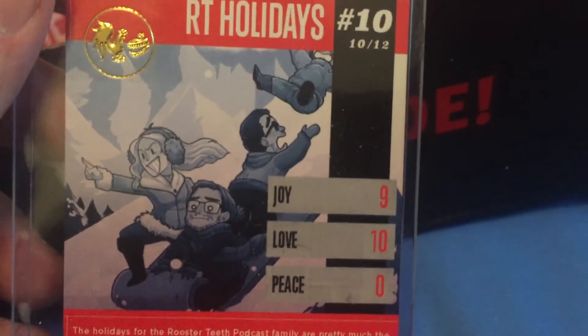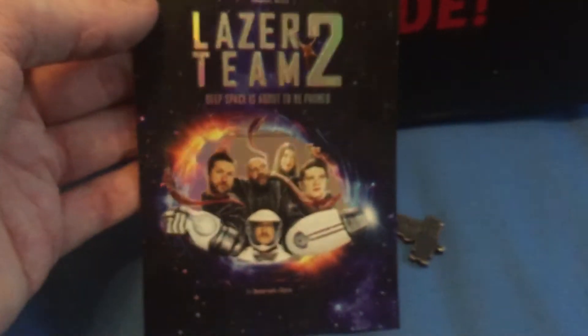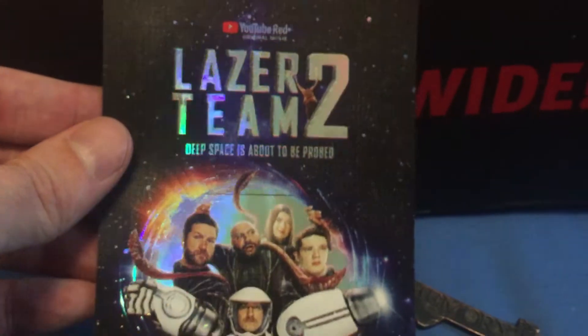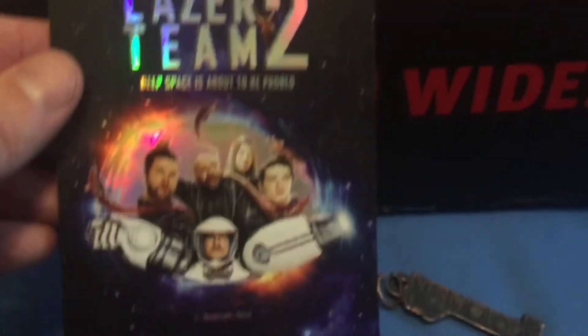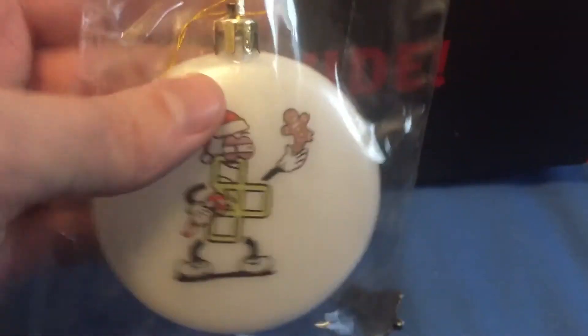You have kind of the black and white version of that — I'll show the other side again real quick. That's really nice. The first sticker we have is the Laser Team 2, and that's really nice — it's a bit of a hologram poster; you can see the light from overhead reflecting off of it. And the Lupe Lupe ornament — it's just a standard ornament that comes in a little package.